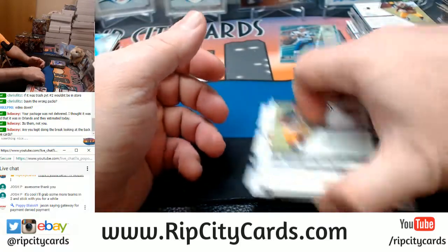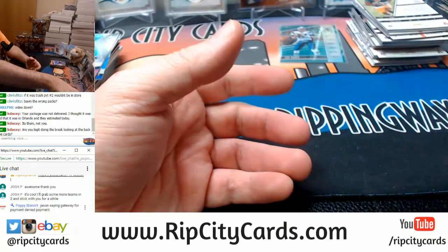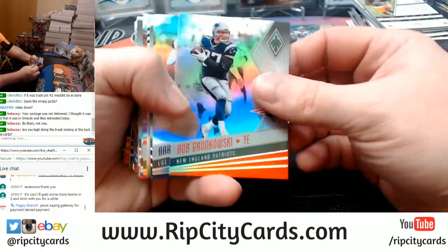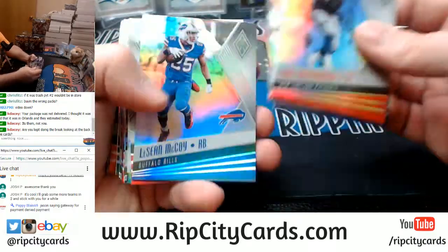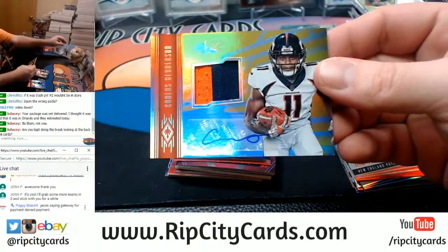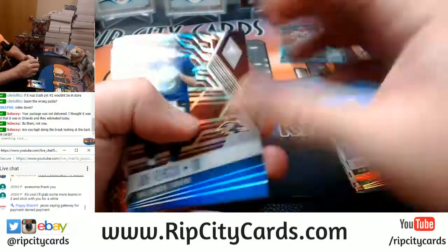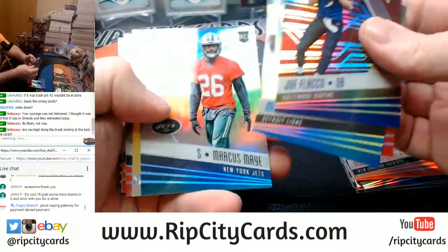It's out of the store either way, so we'll get it sorted out for them - it's not going anywhere. I'm not going to give it away to somebody else because of some weird issue. Carlos Henderson, two color, Broncos, $0.49. Zay Jones - Hot Rookies special autograph, $2.49.